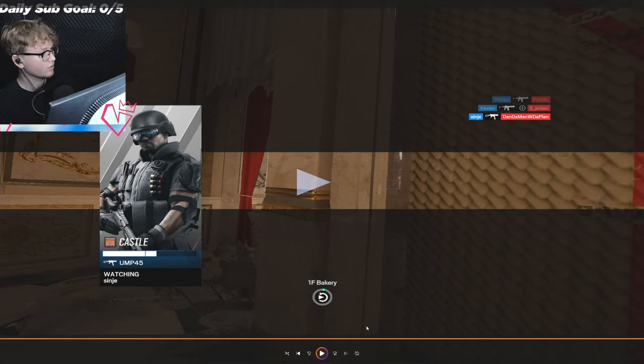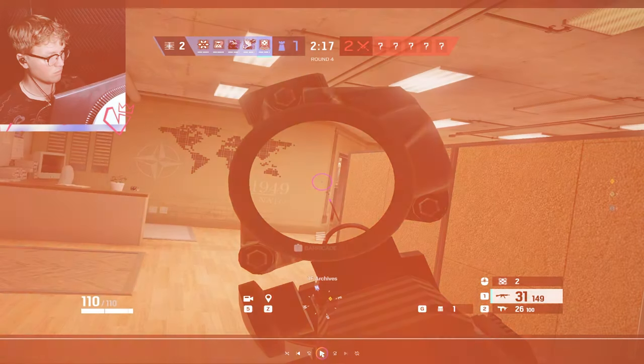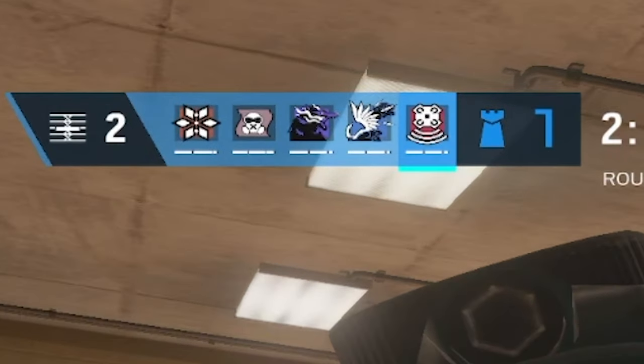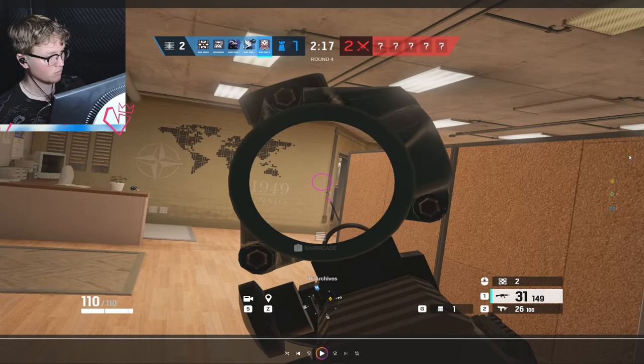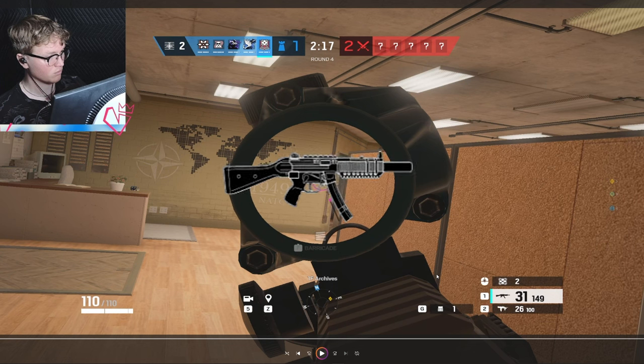The next clip is a more effective roam — it was pretty high impact, but we didn't win the round, and I think that's crucial to show because sometimes you can do quite a bit for your team and still not win. Our site is top floor on Canal, and I am playing Echo. The reason I'm playing Echo is because I think he's actually the best roamer in the game. What's really nice about Echo is his two Yokai drones — they can be used in creative ways to get a lot of information, meaning you're pretty self-sufficient. Even though he's not the fastest operator, he has a really good gun in his MP5 SD, which does a little more damage than other MP5s and has the advantage of being suppressed, so you won't be heard as easily.